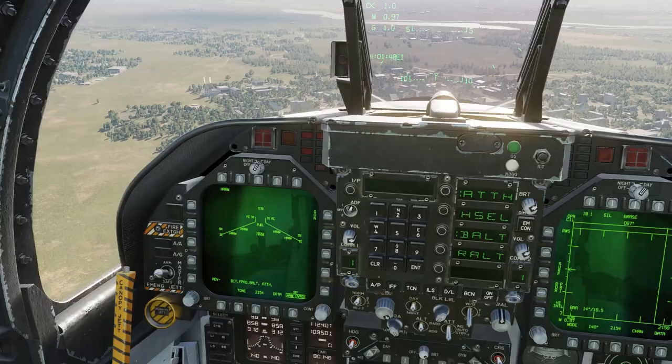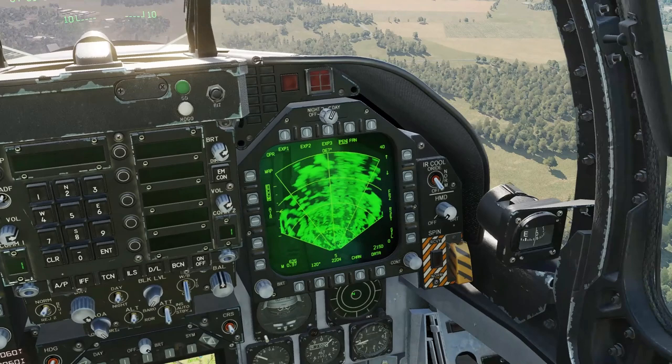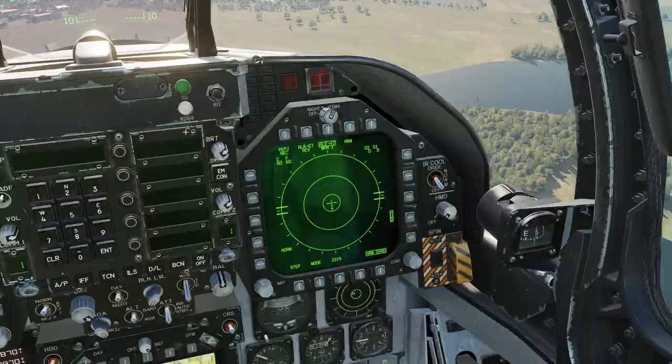Air to ground mode, check Master Arm is on. Select your HARM, Target of Opportunity mode, then select left to show the HARM page. Silence the radar. On the right-hand screen, bring up your EW page and set up countermeasures as desired.